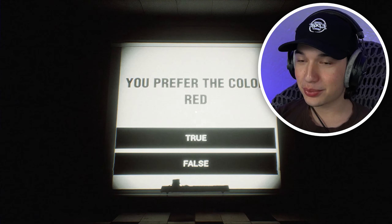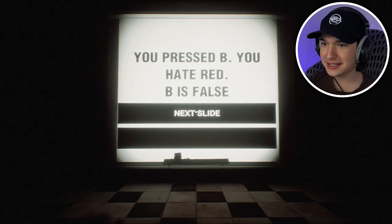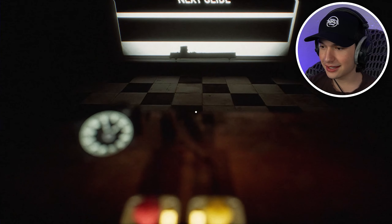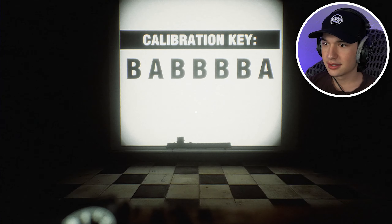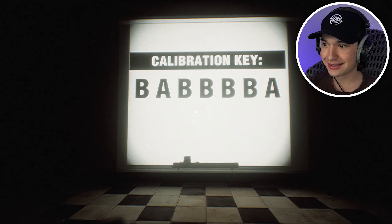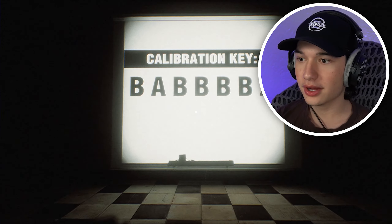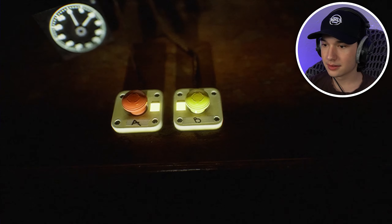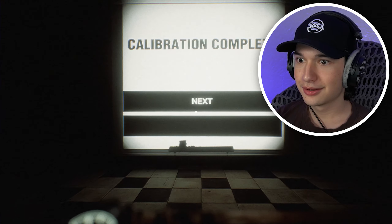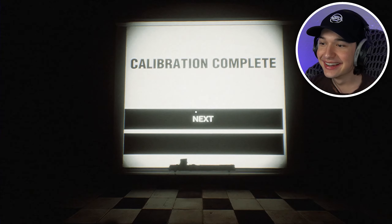You prefer the color red? Not really, so I'm going to assume B is false. You pressed B — you hate red. Okay, so I think this is like a test seeing how we respond. Did I just hear something? I don't like that — is that a timer? B-A-B-B-B-A. I have to type it? Oh, I'm stupid. It's starting to sound like a 30s Disney movie. Calibration complete. Next.